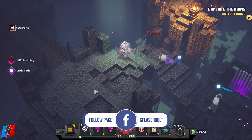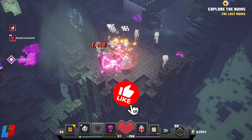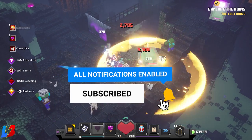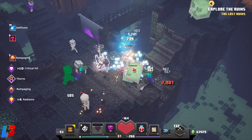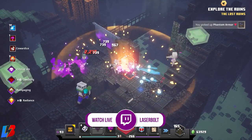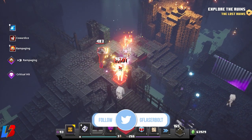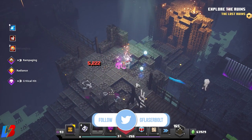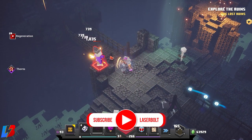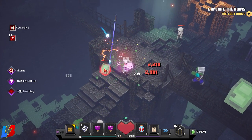Those little dudes with the gifts are so annoying. We're stacking up as many enemies as we can. We took that big hit but it doesn't really even matter because we're just tanking everything. I consider this a tank build in some ways — it is pretty tanky — but I think I could make an even tankier build than this. I mostly call this God Mode.